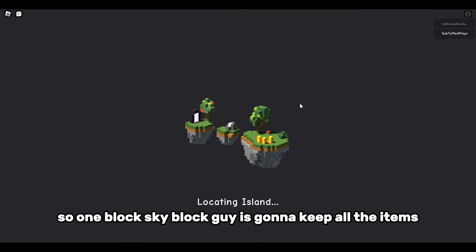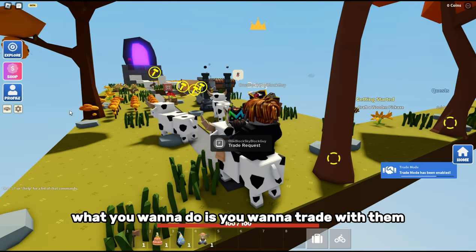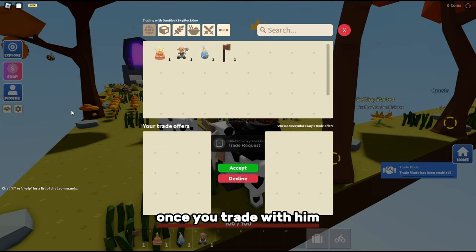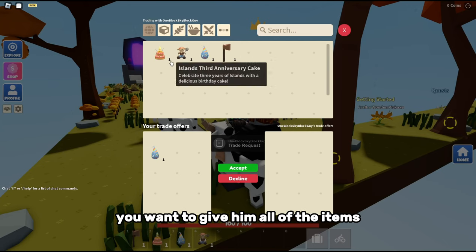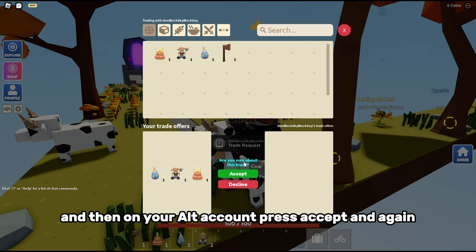So visit your alt account. Once you visit, trade with him — give him all of the items, press accept, and then on your alt account press accept as well.